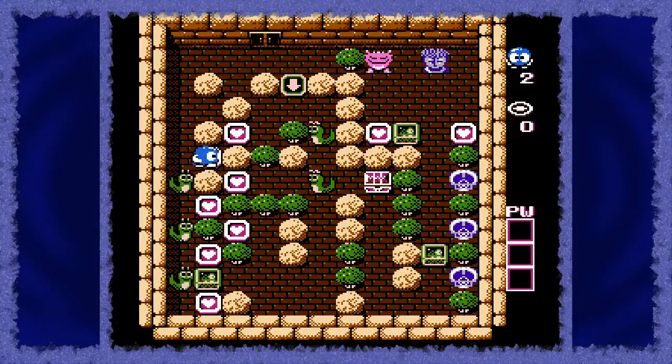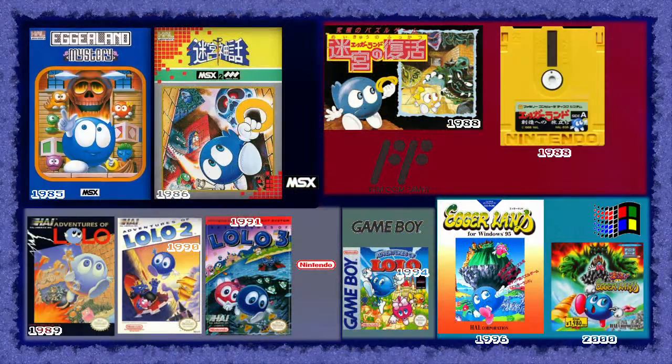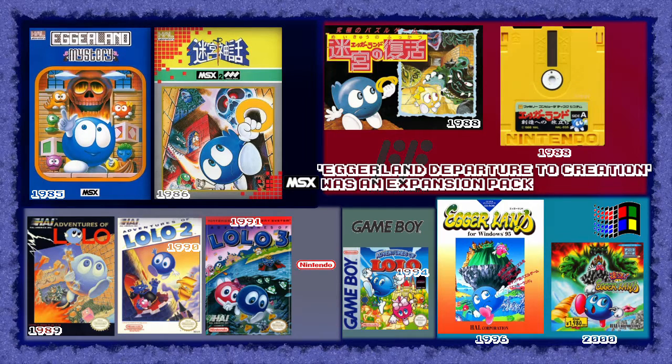Adventures of Lolo was a western-only release in 1989 and is actually part of a long-running series of puzzle games called Eggerland. The first Eggerland game came out in 1985 for the MSX in both Europe and Japan. And while two more Eggerland games would be created before the first Adventures of Lolo, their overall gameplay changed very little.